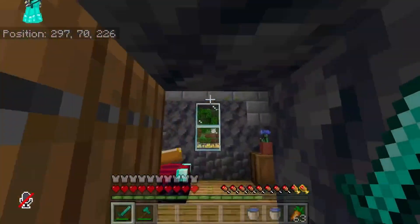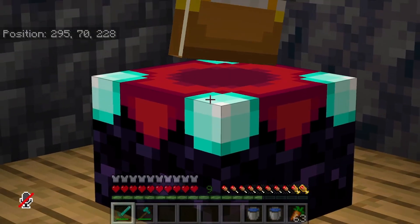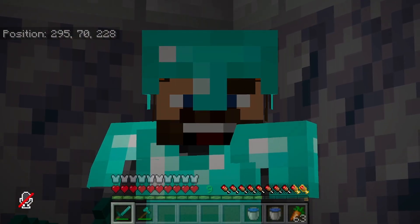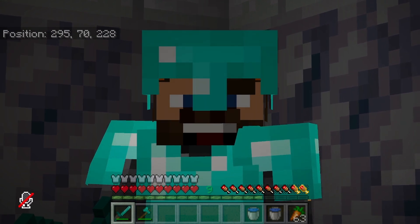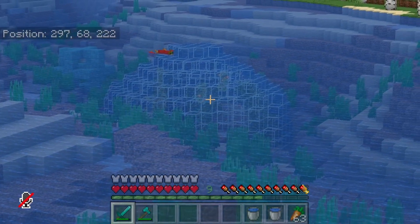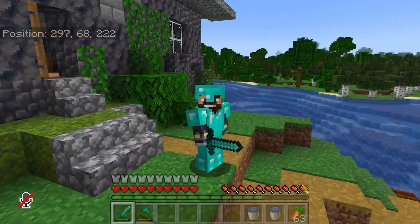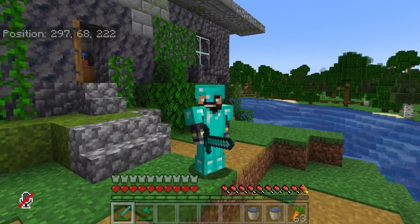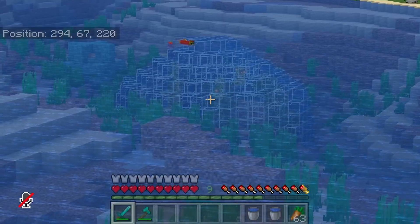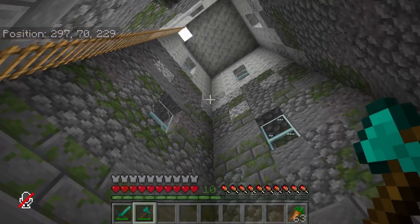One more thing we need to complete in today's episode is the interior and finding a place for the enchanting table — we need some better gear, enchantments and all that fun stuff. If you didn't know, we built the fish tank in the last episode, which was very enjoyable. It was a bit tricky at first but I found a process.